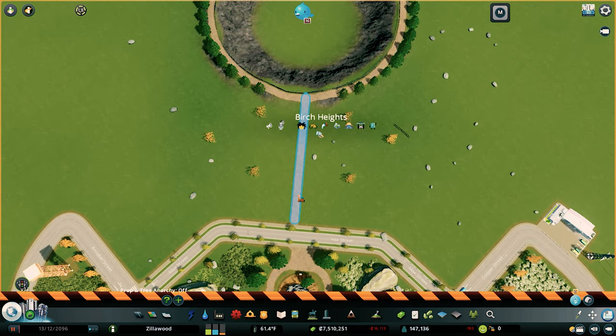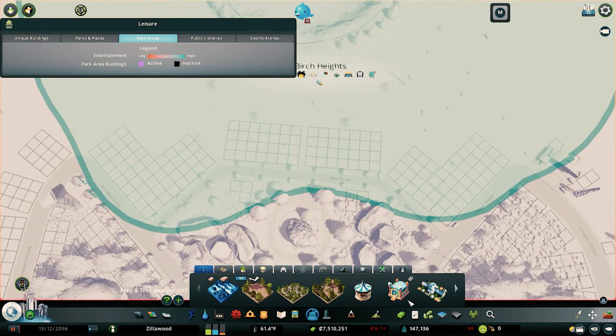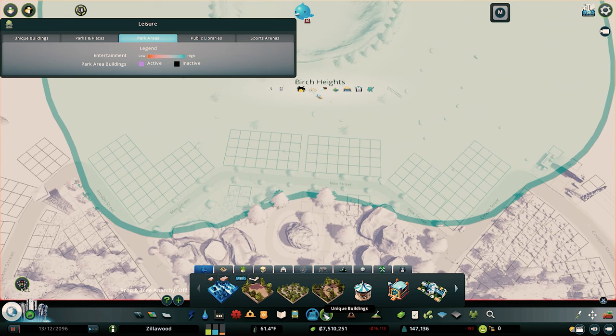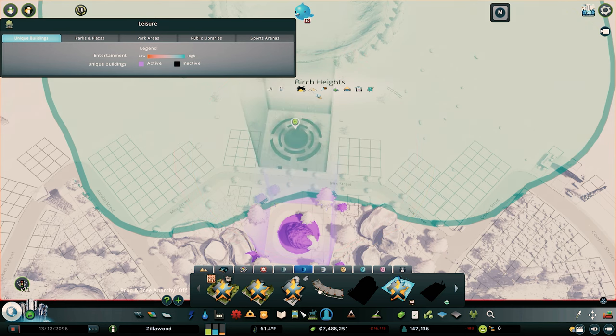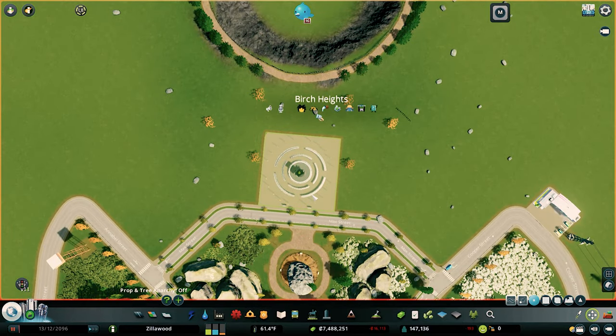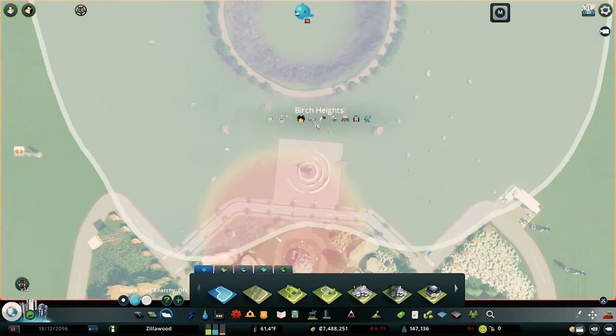I want to do a nature reserve around the outside — I think that would just look really cool, and it would provide a way for people to go camping or just look into the crater. I think it would be a nice way to memorialize the area. It looks like this is a little off, so I'm just going to shift this over just a smidge. I'm going to go in and paint this as a park area.